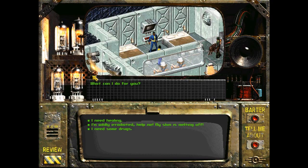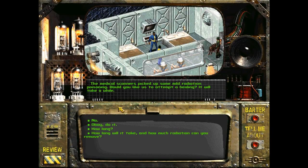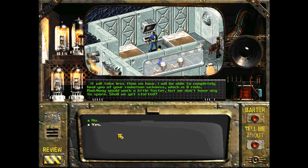What can I do for you? I'm wildly - or mildly irradiated? Help me! My skin is melting off! Well, let's have a look then. Hold still for a moment. The medical scanner's picked up some mild radiation poisoning. Would you like us to attempt a healing? It will take a while. How long will it take and how much radiation can you remove? It will take less than an hour. I will be able to completely heal you of your radiation sickness, which is eight rads. We could go up to a thousand before we die. A rad-away would work a little faster, but we don't have any to spare.